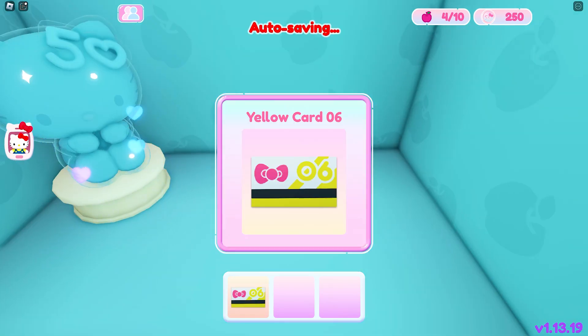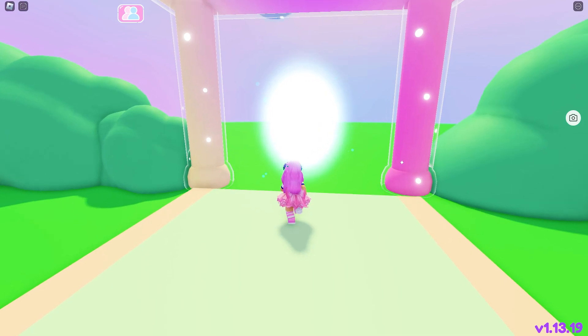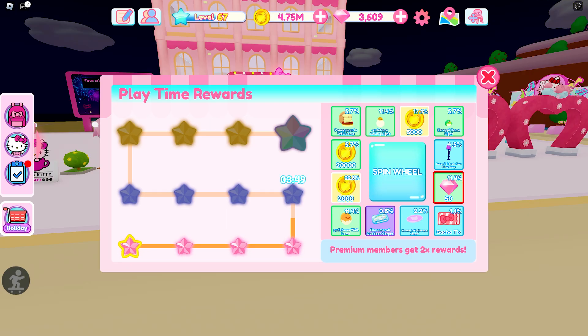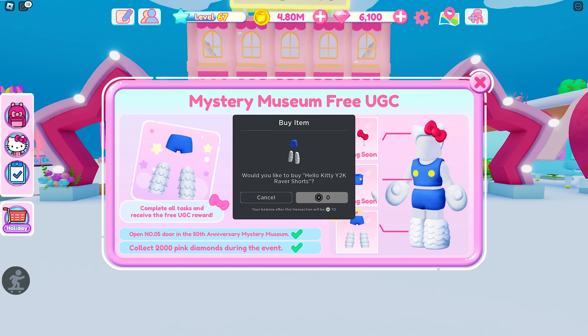The UGC quest only requires us to open the fifth door, so we can go ahead and exit the game. Now we just need to collect the remaining pink diamonds to get the item. Completed the quests. Got the item.